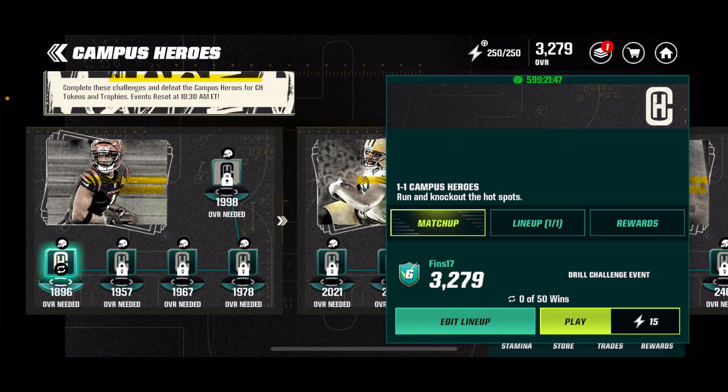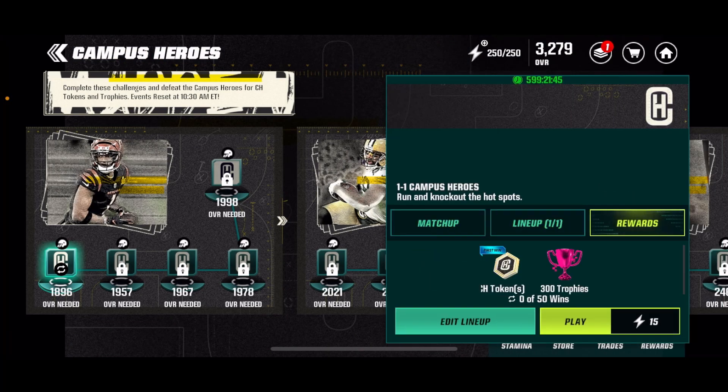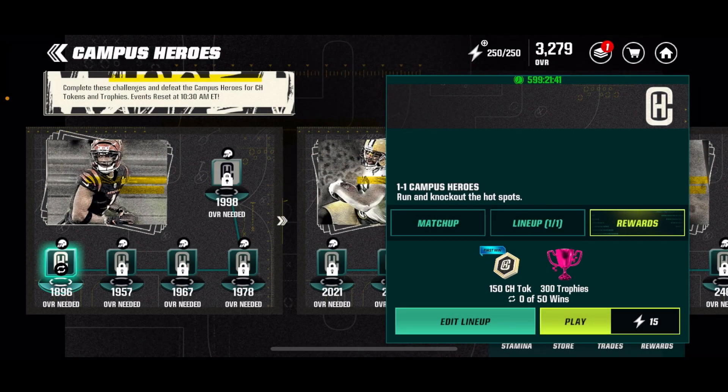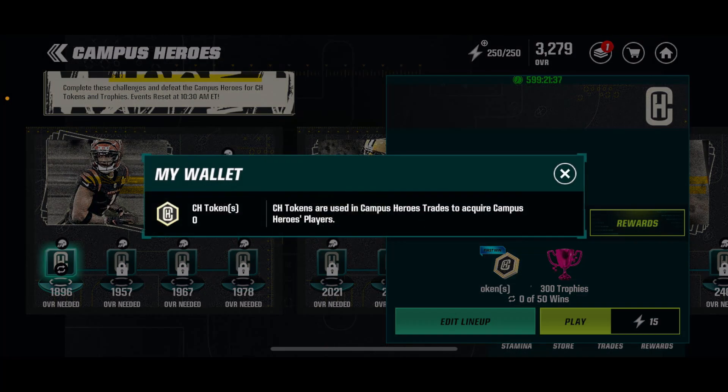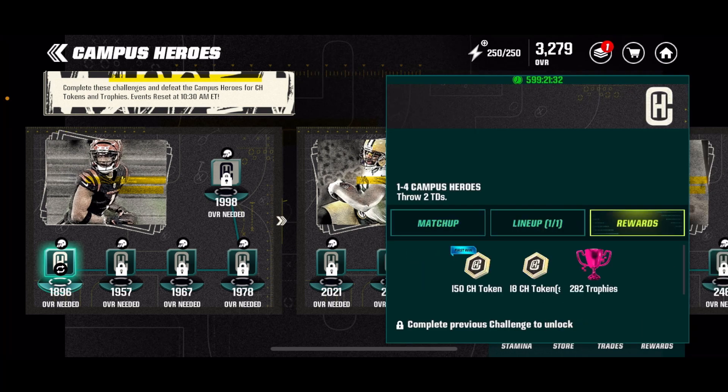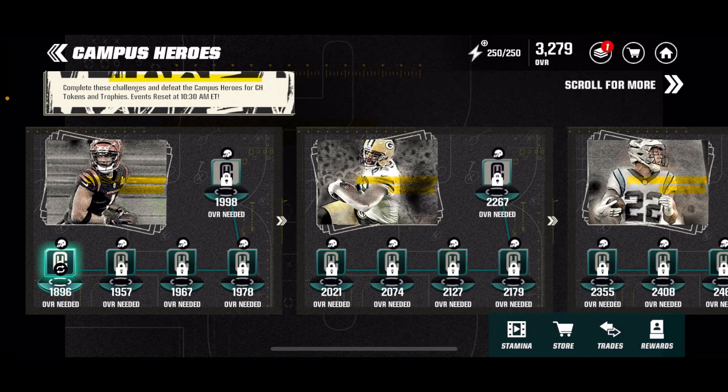You just have to play through four Blitz events per player for the first drop, and you're going to get a select amount of Campus Heroes tokens — 150, for example — and 300 trophies from this event. Those are your first wins, so you do the first four for every single player as much as you can. You get a ton of tokens and a ton of trophies.